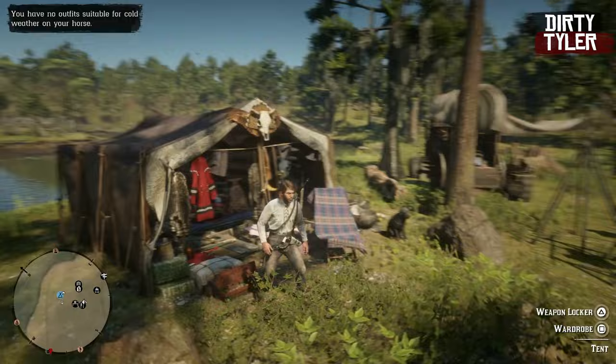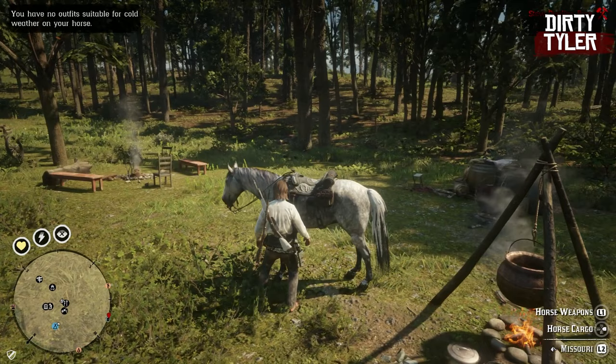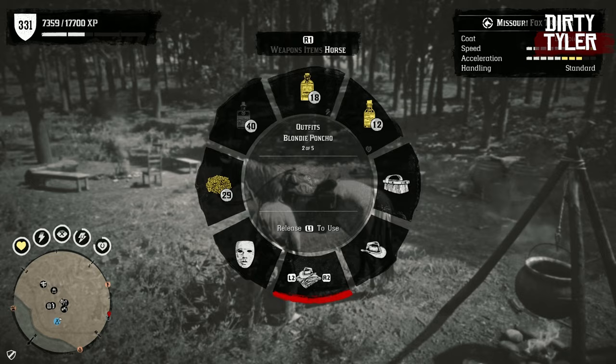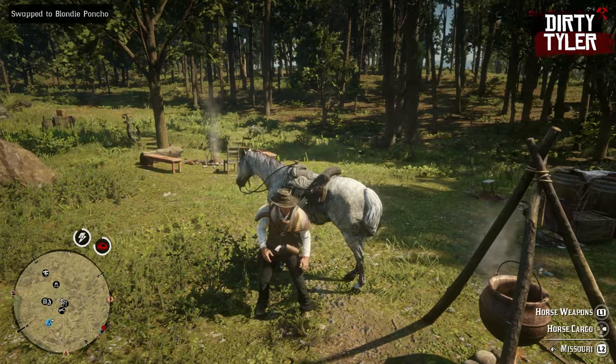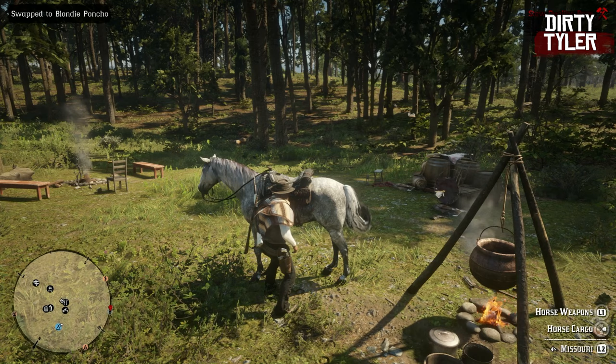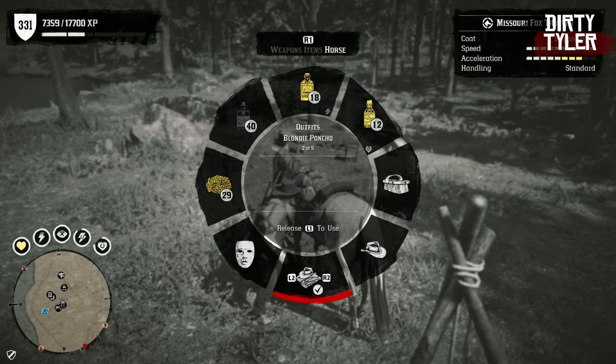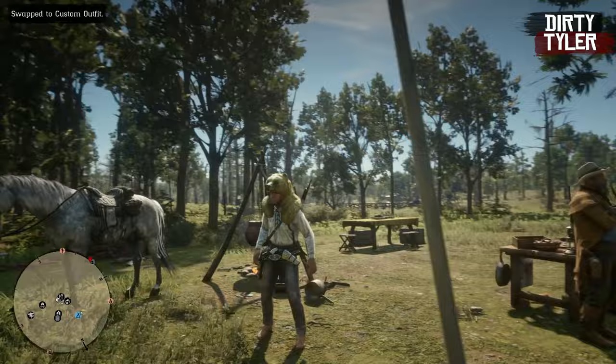Once you back out of that, go over to your trusty steed and access the clothing stored in the horse. Head over to your outfits and pick a different outfit — this is the blondie outfit I created, there's a video if you want to make one just like it, I'll leave a link in the description. Once you have that done, go back into your horse again and go back to custom outfit, and voila — you can see that now you have the top of the garment set separated.